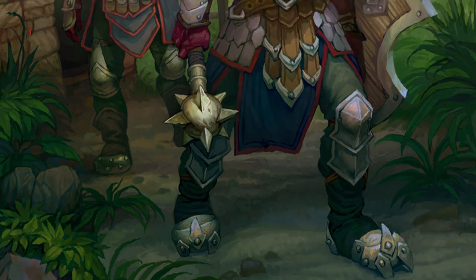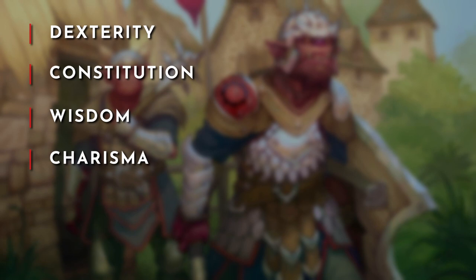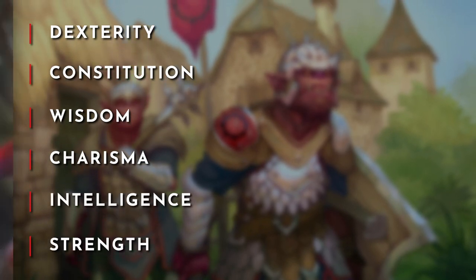For the ability scores, prioritize dexterity to support our armor class, initiative, and damage output. The plan is to take a ranged approach so we can oversee the battlefield, so dexterity is key to being able to make decisions and direct the flow of combat before enemies have a chance to act. Next, prioritize constitution for a healthy amount of hit points, then wisdom to boost our character's perceptiveness on and off the battlefield, followed by charisma to represent this Hobgoblin's ability to take charge when necessary, then intelligence, and strength will be our dump stat.